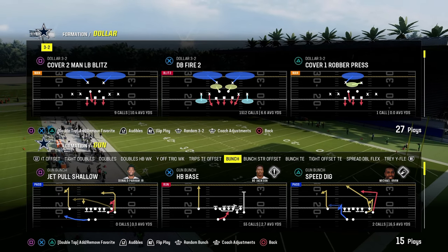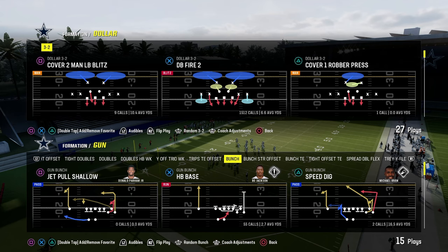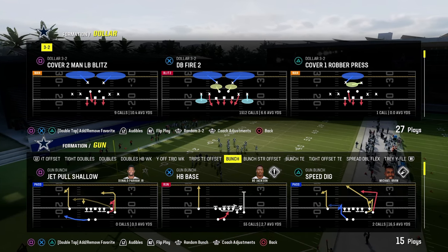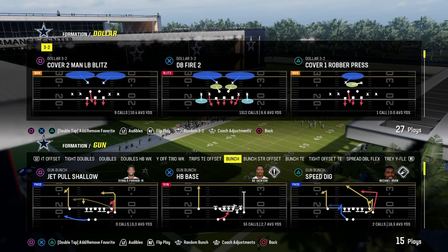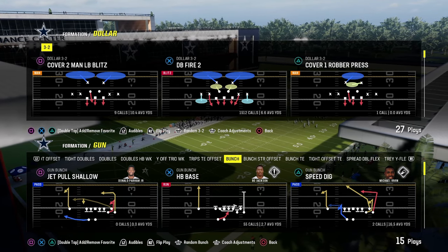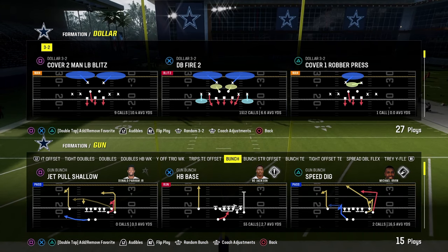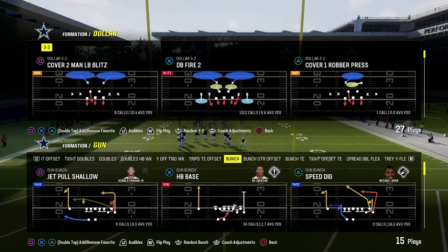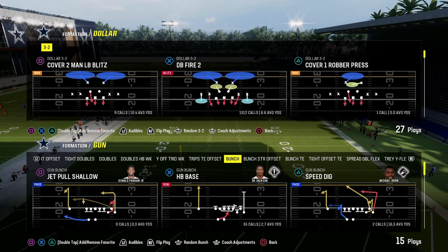One of the most important things I could ever teach you in Madden is the importance of pass protection — understanding not only where you're getting blitzed from, how to counter the blitzes, but also how to put strategic route combos on your field that are going to manipulate those coverages and defenses, as well as different types of pass protection methods that you have at your disposal. There's some really cool stuff in this video that not a lot of people know about.